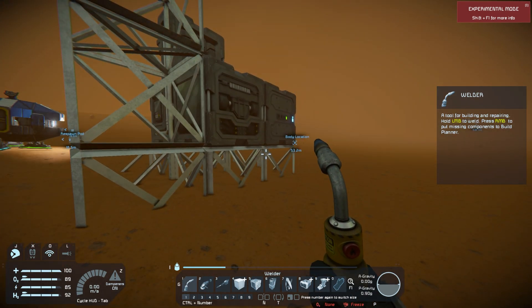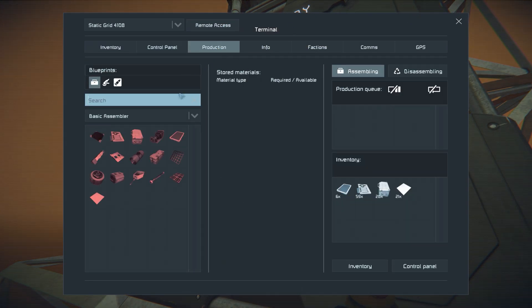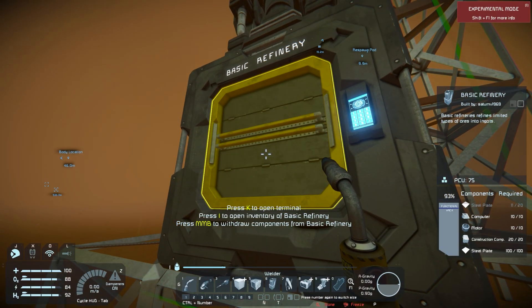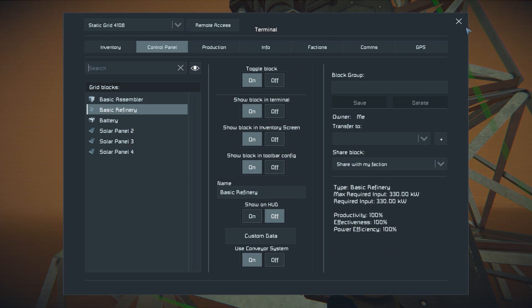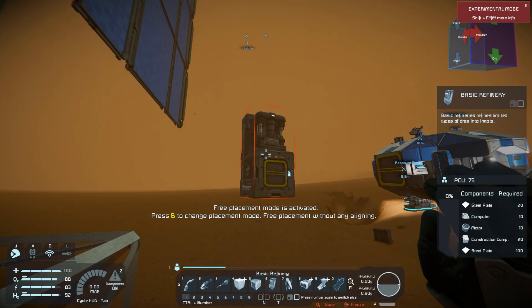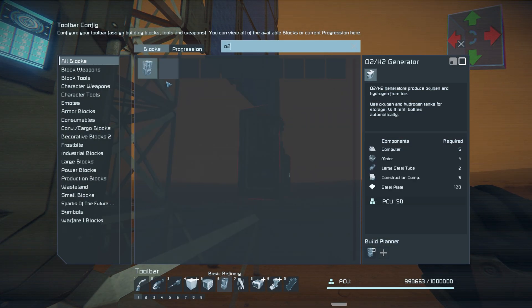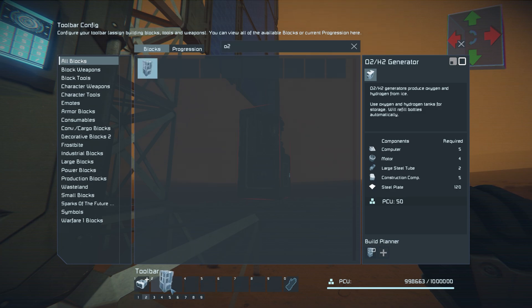So I added the O2 generator to my build planner. I'm going to press G, add it down to my toolbar with CTRL 2. We can see that we need some steel plates, construction components, large tubes, motors, and computers. Nothing too crazy.